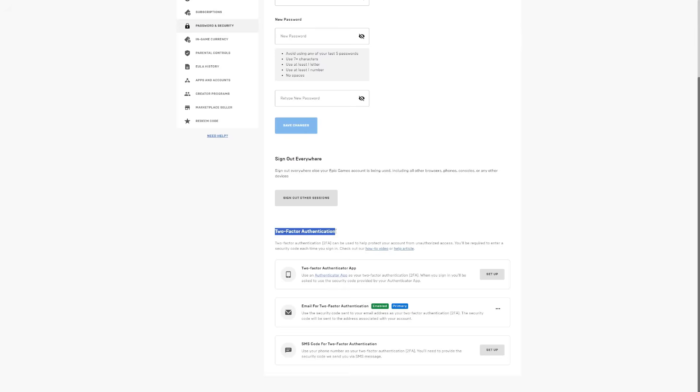Inside Password and Security, scroll down slowly and you'll find the Two-Factor Authentication section at the bottom. There are three methods available: the first is a Two-Factor Authenticator App, where you set up an app on your phone and it sends a code when you log in from a new device. The second is Email, which sends a code to your email when you log in. The third is SMS, which sends a text message with a code. You can choose any one — or even multiple for better protection. I chose Email, but it really doesn't matter which you pick.